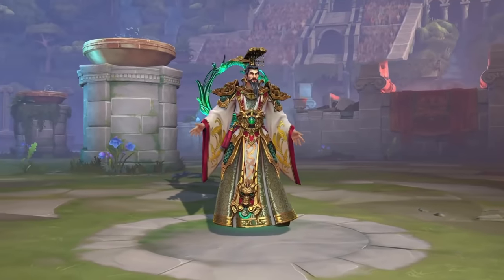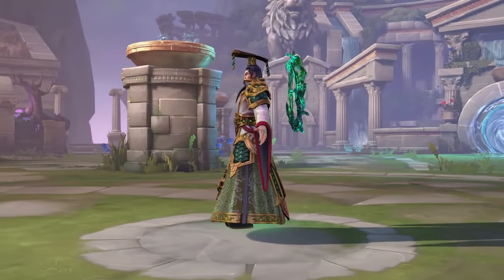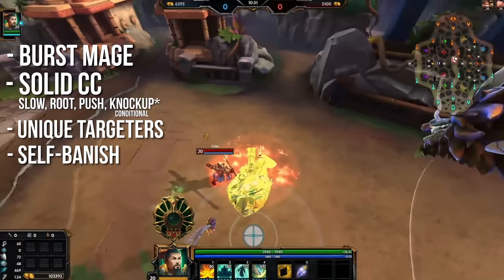It's been a long wait, but Yu Huang has finally been revealed as the Jade Emperor in Smite. Let's jump into the Jade Emperor's abilities. Yu Huang is a burst mage with solid crowd control and a bunch of unique elements to his kit, such as new targeter types, a self-banish as his movement ability, and a really interesting ult targeter that could allow for some huge outplays in team fights.